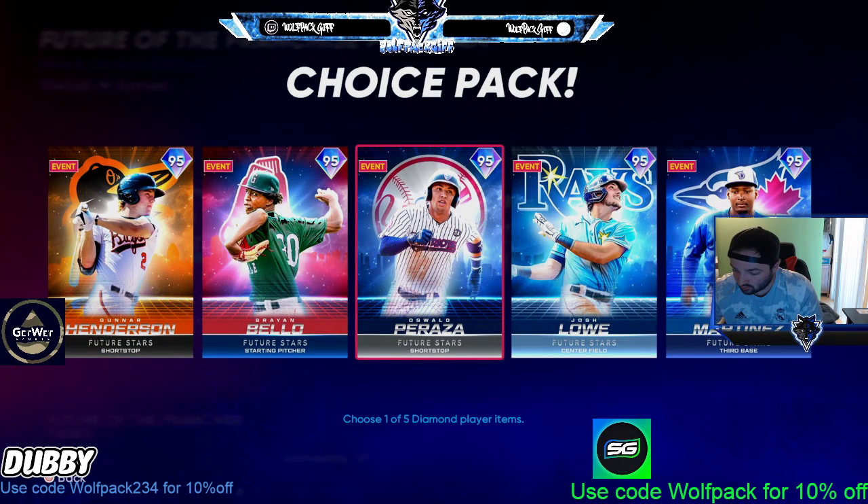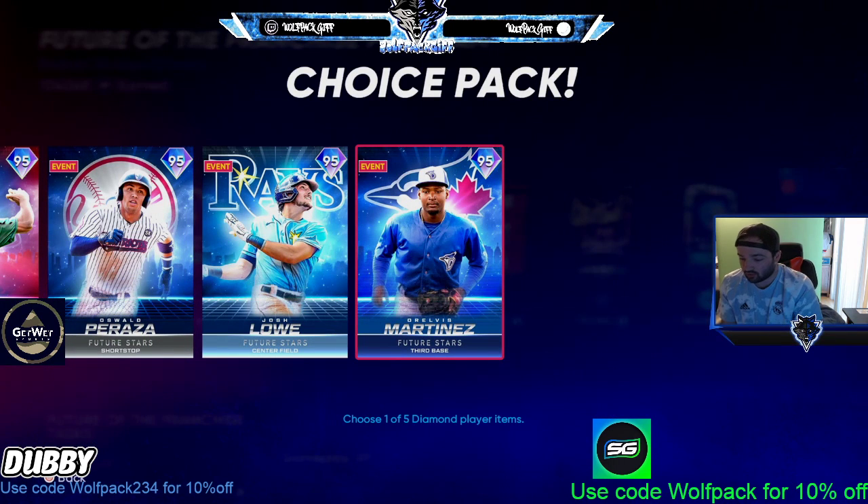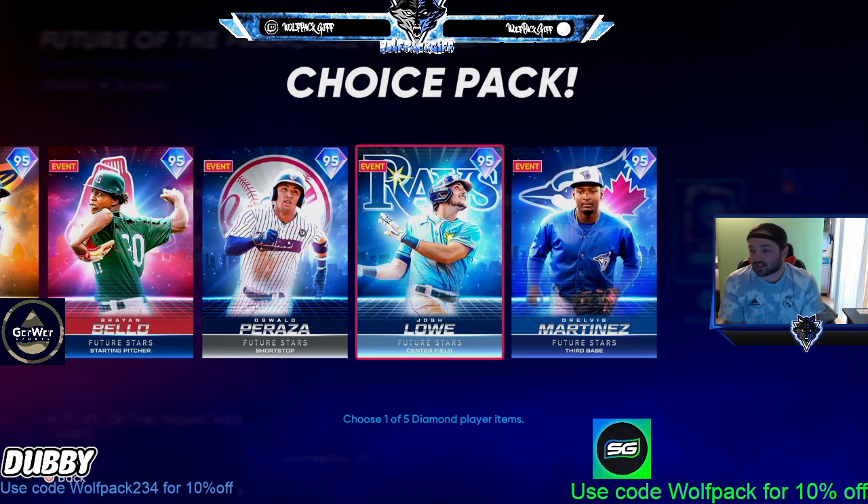Number two in the AL East is this Martinez card — 92, 82, 103. 90 power face lefties. Vision's a little low, but if you parallel five this card, you'd have 95 power, so it won't be bad. Fielding's a little low, but the arm is great, accuracy's great, reaction's good, 64 speed. Not every card is going to have over 70 speed, but it's a good card overall.